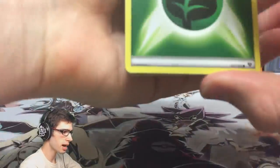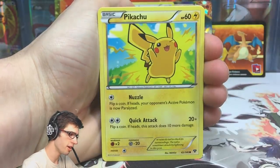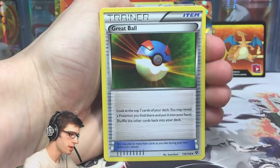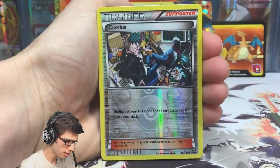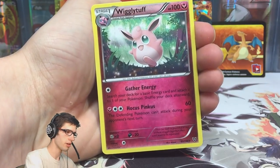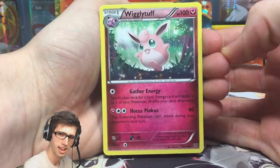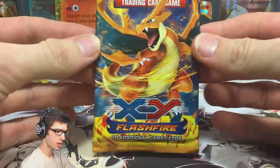Second pack: we've got a Leaf Energy, shoutout to Ando, a Pikachu, Pansage, a Fairy Energy, Vanipede, Great Ball, Sewaddle, a reverse Cassius, and rounding out the pack is a Weedle tough regular rare with 100 HP, Gather Energy, and Hocus Pocus. Nothing too flashy, but talking about flashy — we're on to Flash Fire!